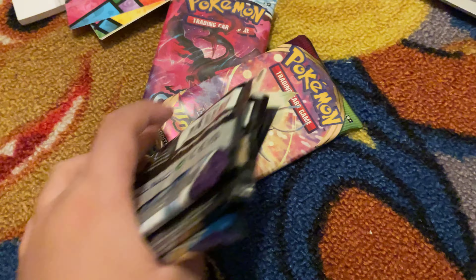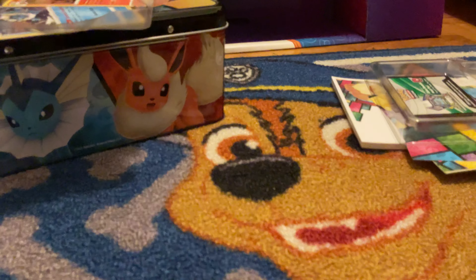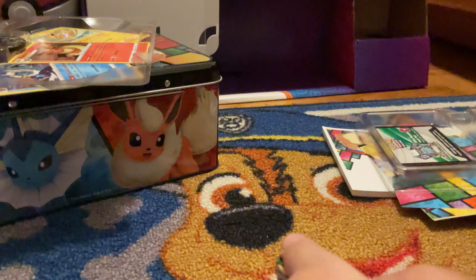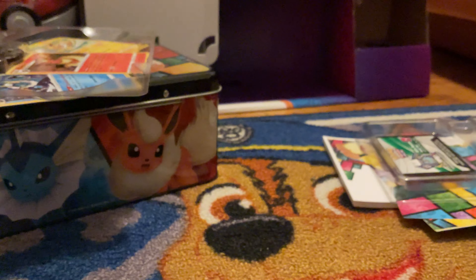The packs are: a Chilling Reign, another Chilling Reign, a Vivid Voltage, a Rebel Clash, and a Sword and Shield base set. Okay guys, let's open the packs up. First let's open Vivid Voltage — I've opened Vivid Voltage before and I got the V-Max out of it.